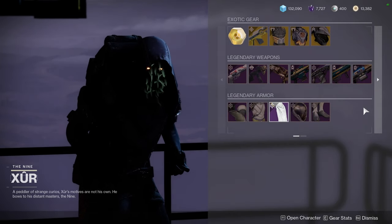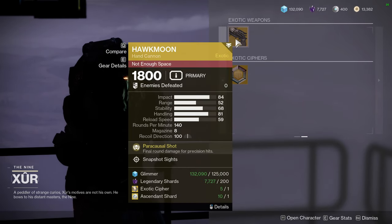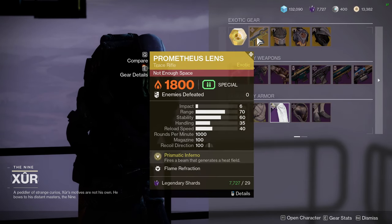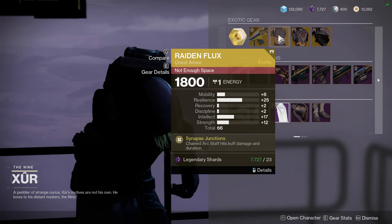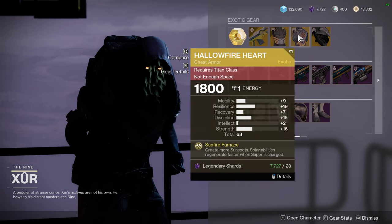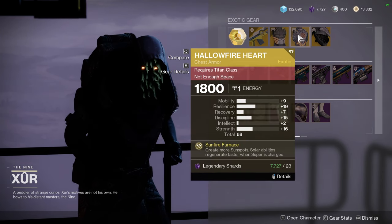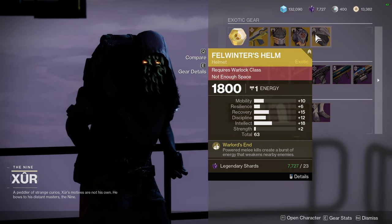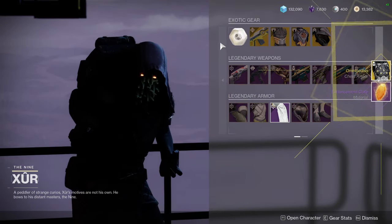Let me know what you guys are going to be picking up from the weapons and legendary armor. As for the exotics, we have Hawkmoon with Snapshot Sights — not a bad roll, I like Snapshot Sights. We have Prometheus Lens, for Hunters we have Raiden Flux, Hollowfire Heart, and then Felwinter's Helm with a Mobility of 10, which I'm not the biggest fan of. Let me know what you guys are going to be picking up from Xur.